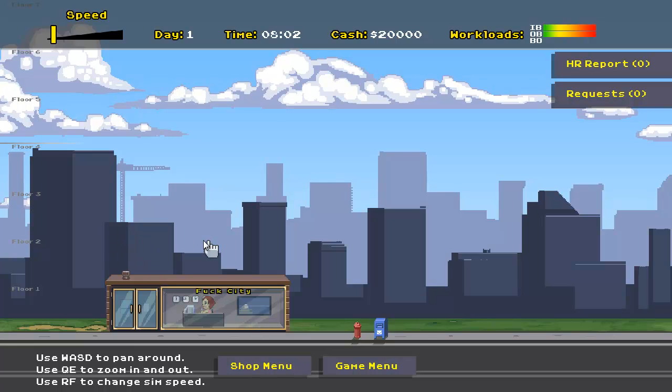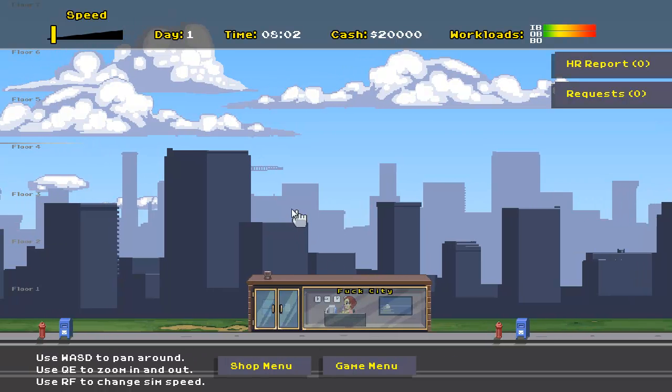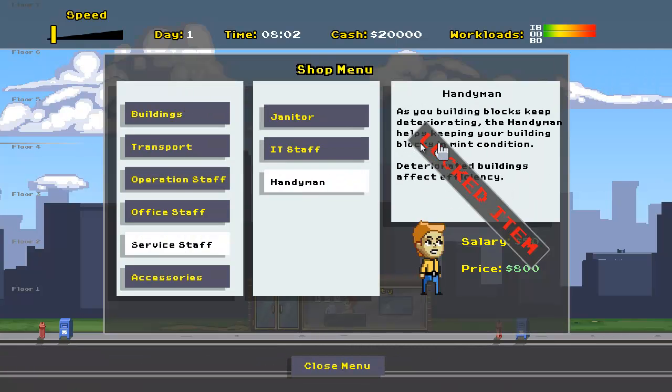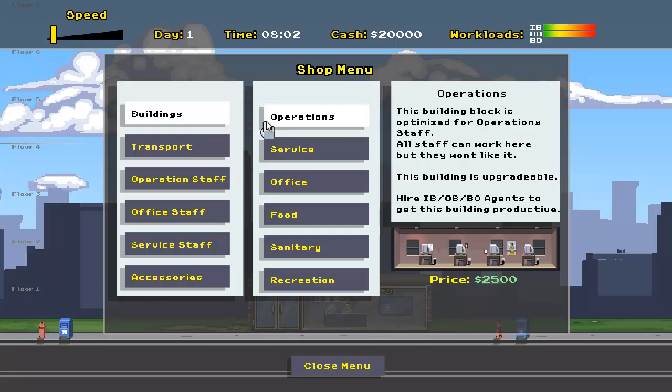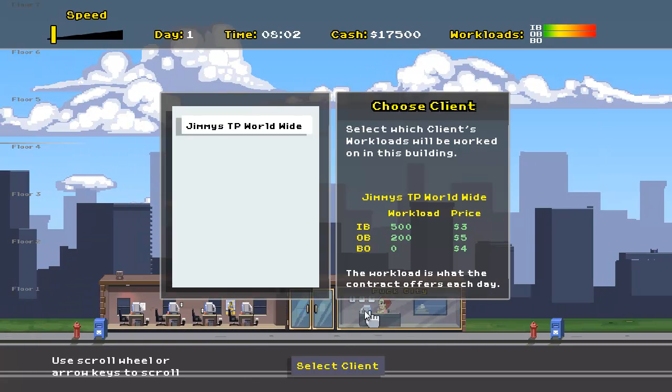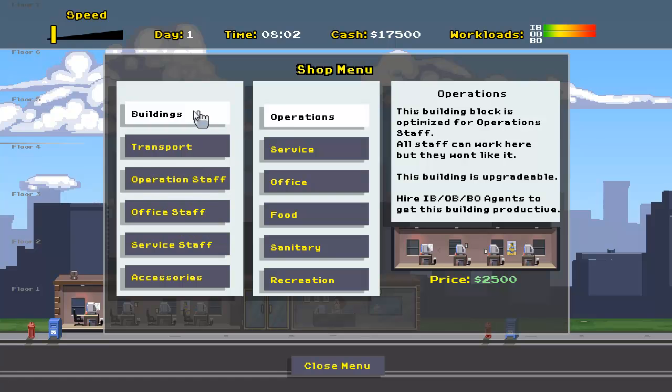I'm going to use WASD to move around. So this is Fox City. We have a reception area, which is basically where our receptionist is going to be. The receptionist at Fox City never sleeps — 24/7 manning the computers and phones. She works pro bono. Maybe she's my wife or something. What we want to do is go to the shop menu and slowly build a call center around this Fox City first building. We're going to start by building some operations areas, which will allow us to hire some staff.